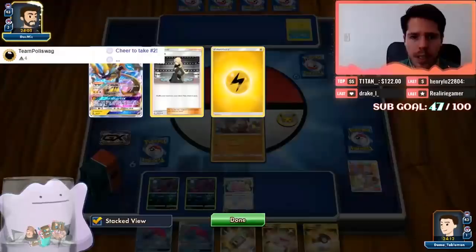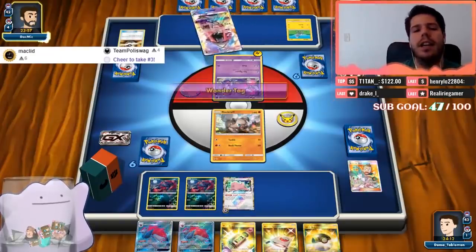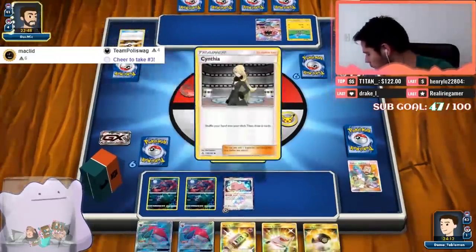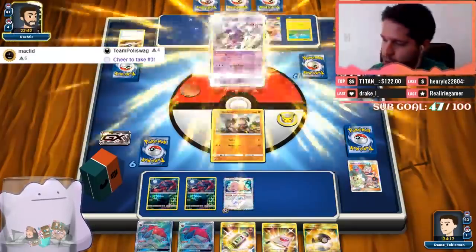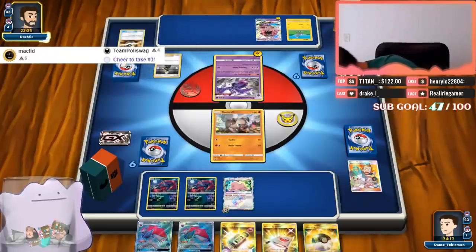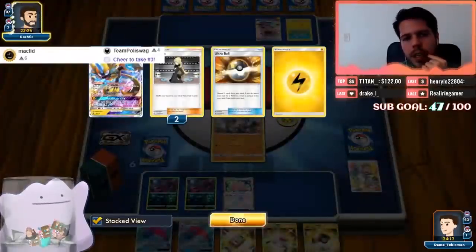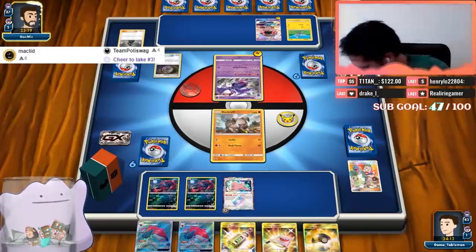Okay so my opponent is discarding Zeraora and Lightning for a Lele — the deck obviously has Naganadel and Zeraora, I'd imagine it has Rayquaza and McLeod too. We see a Mysterious Treasure — could be for another Poipole, could be for a Ray, or this could just be a Zeraora attack as well. Maybe it's just Naganadel Zeraora — the Psychic typing does cover Zeraora's weakness to an extent.